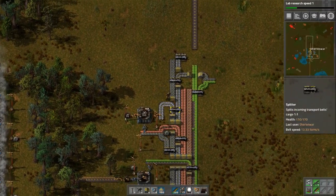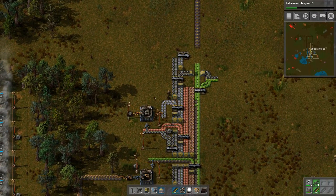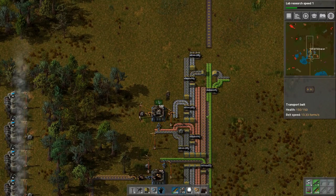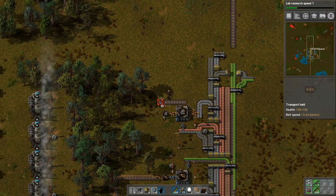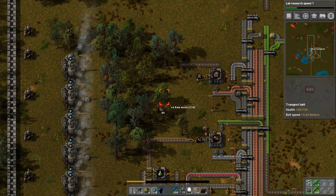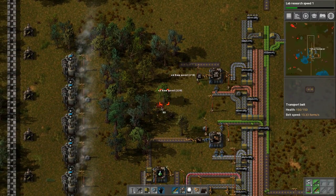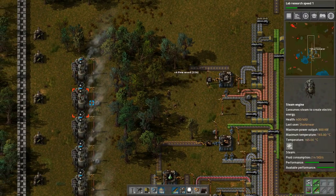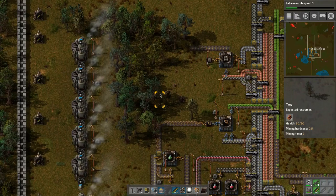Just trying to think - we could put a splitter right here, taking iron plates off and putting them onto a belt like right here, and then we can bring this belt down in this area to handle production. Let's see how performance is doing - 50%, good.